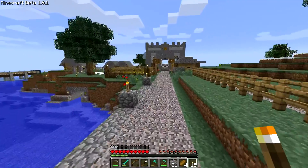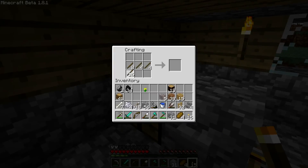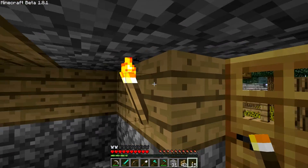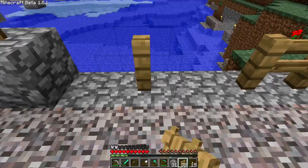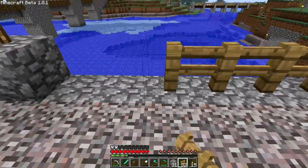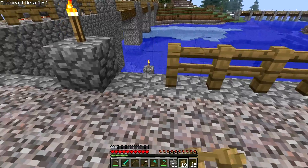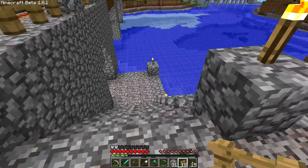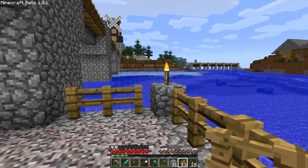I'm just going to nip into the railway station to make use of the handy-dandy crafting bench in there. The new shift-click functionality does make things a lot easier. 42 probably isn't enough, but we'll see. Stand corrected — 42 was enough. At least for the top part and the bottom.